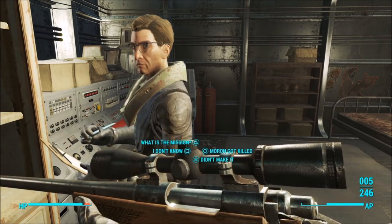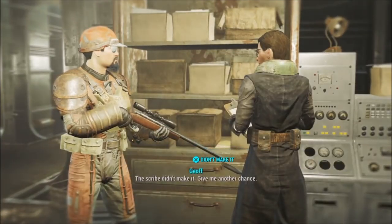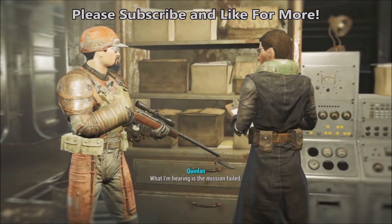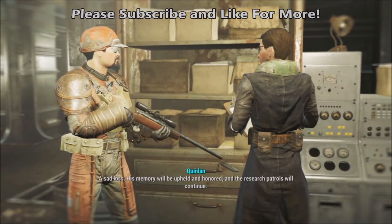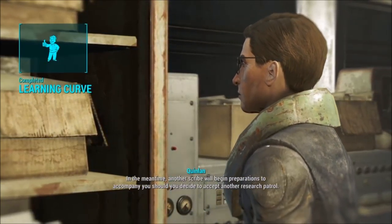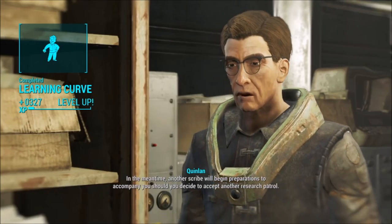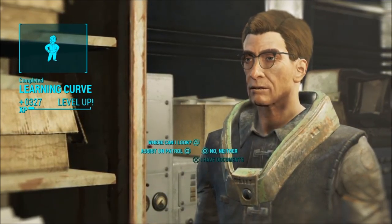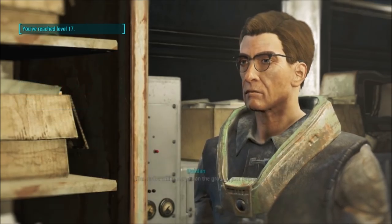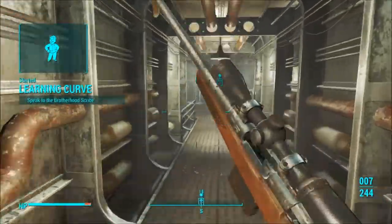After Tour of Duty, where you meet all the guys on the ship for the Brotherhood of Steel, Proctor Quinlan is going to send you on these missions where you protect scribes. I just did one and this is what it looks like when you're done — you're actually killing the scribe instead of protecting them, but you still get 100 caps and 327 XP every time. You can do it about every three or four minutes, and I just reached level 17.